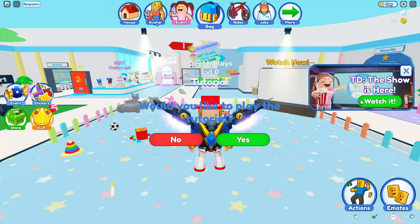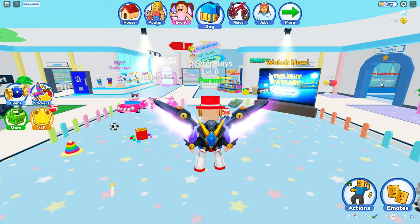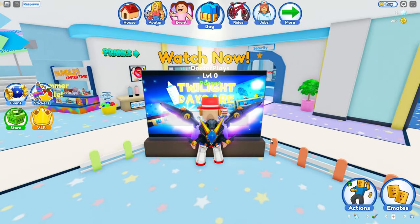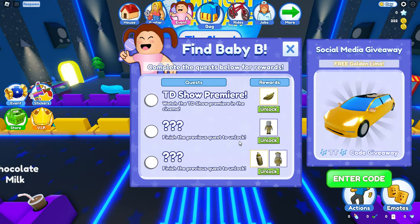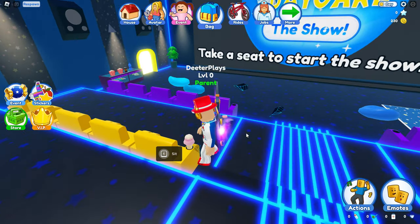You guys can just push the button over here on the right to watch the show, because there's a Twilight Daycare show. Or if you want to close that, you can just walk up to this TV and press the E button to interact with it — it will teleport you over to this theater. Then it shows you the quests that you've got to do. The first quest is to watch the show.